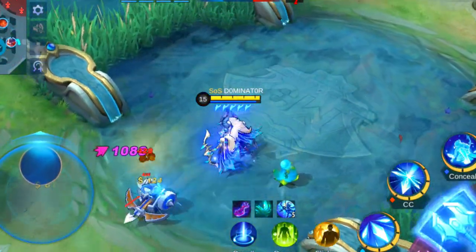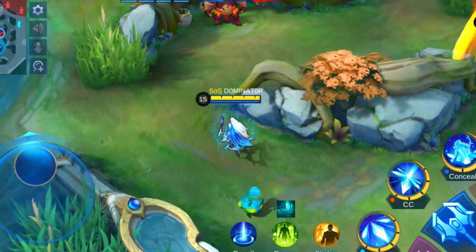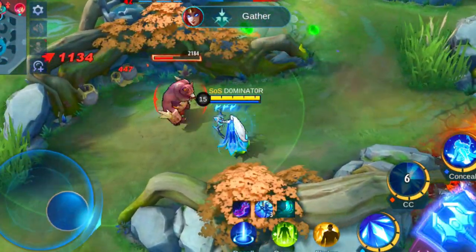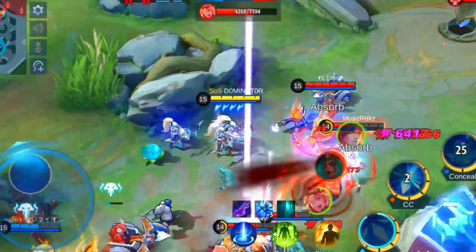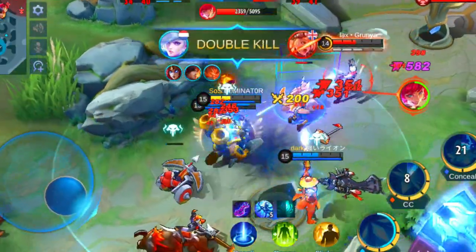In late game, Miya becomes very strong in teamfights if she positions herself right. Therefore you need the right heroes to take her down. High burst damage heroes and heroes with high range are the best ones to counter Miya. You can pick heroes like Cecilion, Vale, Chang'e, Granger and Gord to kill her.